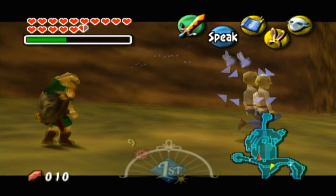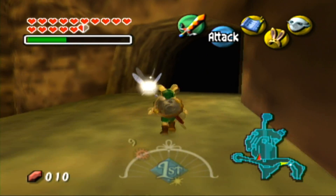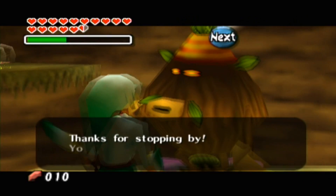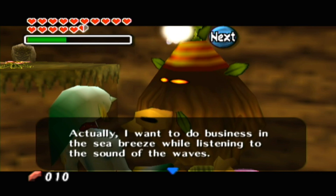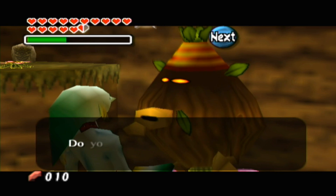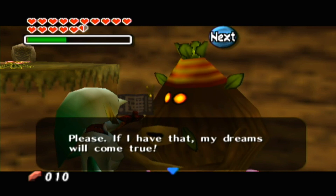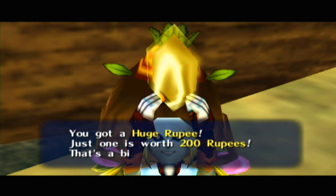We actually go to this area we haven't been to yet. This is upstream or downstream - I'm not sure, but it's a black cavern, which reveals the final business scrub. Final guy. We'll have a bit of paperwork to do. Thanks for stopping by. You're from the ocean, aren't you? I'm here to sell blue potion, and I want to do some business in the sea breeze while listening to the sound of the waves. I feel you. To open a business in another place, go through the proper channels. Have my paperwork. Oh, if that isn't an ocean title deed - let me have that. Please, if I have that my dreams will come true. I'm not asking for it for free - I'll give you this. He has no paperwork. He gives us money. Huge rupee - 200 rupees. Holy mother of balls, that's a lot of money.